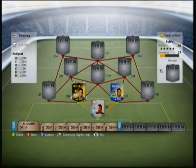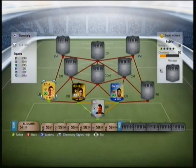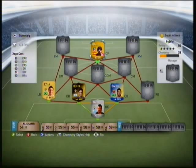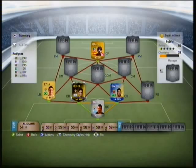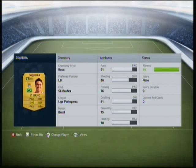There's more Team of the Season players to come. There are only three players in this team that aren't in-form or Team of the Season - that is Sequera, Munua, and Diego Costa. So Diego Costa, Sequera and Munua are the only players in the team that are not in-form or Team of the Season.